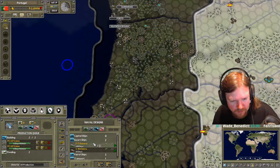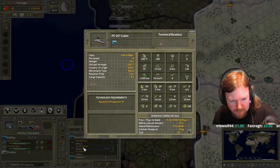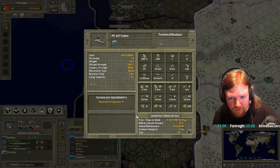If I lock it and put it at zero, then he can't change it, right? Keep in mind he's also not going to be able to change the price at all, so if you want to sell at a lower or higher price you're going to have to do that yourself.